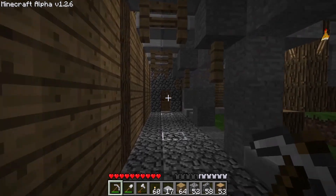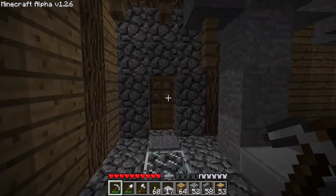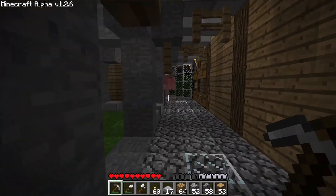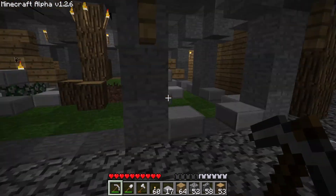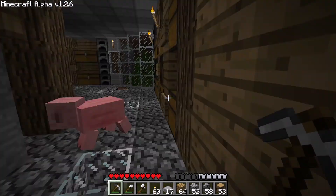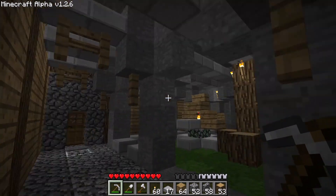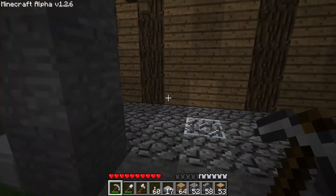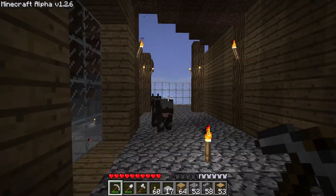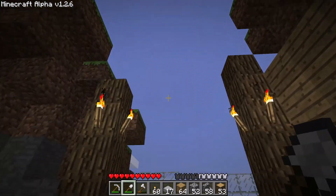So, almost immediately after that last clip, I got dive-bombed by a creeper. Is that a cow? Okay, well, that's not the strangest thing. There's a pig in here — I don't know how it got in here. It was in here when I came in. Both my doors have pressure plates only on the inside, so he must have just spawned on the grass. But yeah, I got dive-bombed, so I didn't do any building.